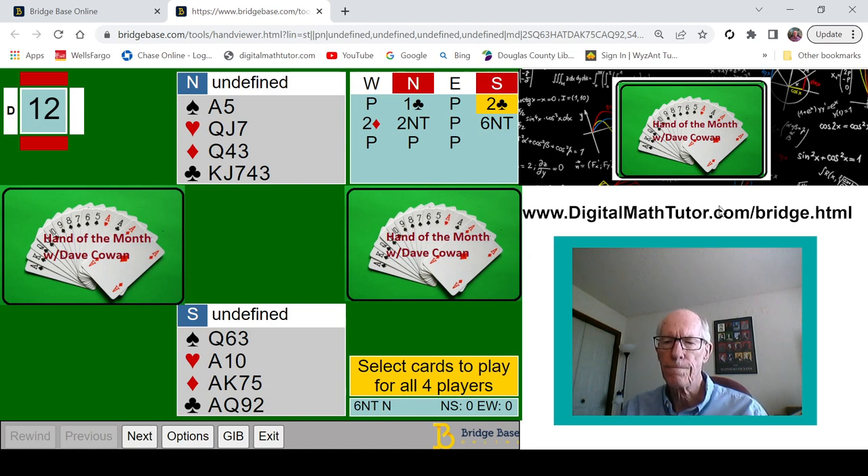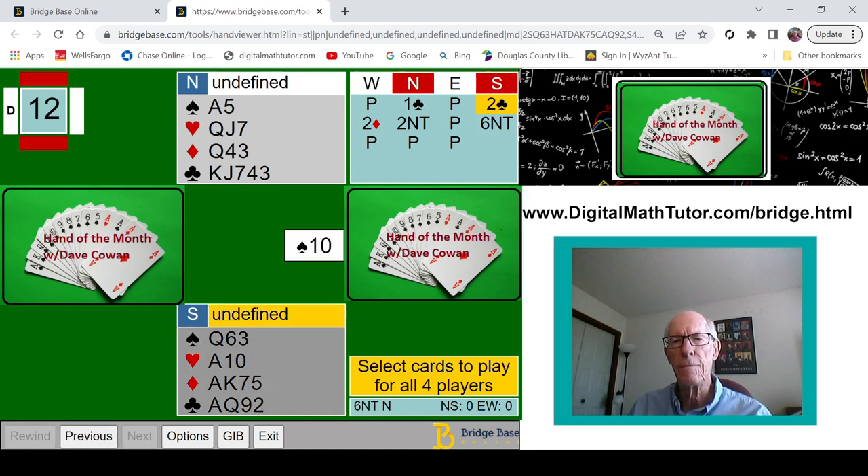Swoosh. And I get the ten of spades lead. I've covered up both the East and the West hands because the decision at trick one is so important. So, all of you, take a minute and figure out what you would play at trick one.